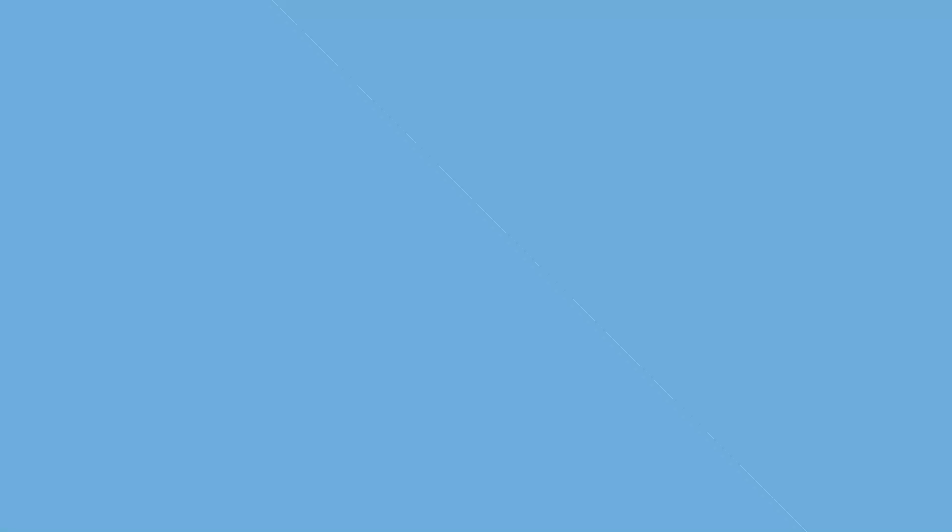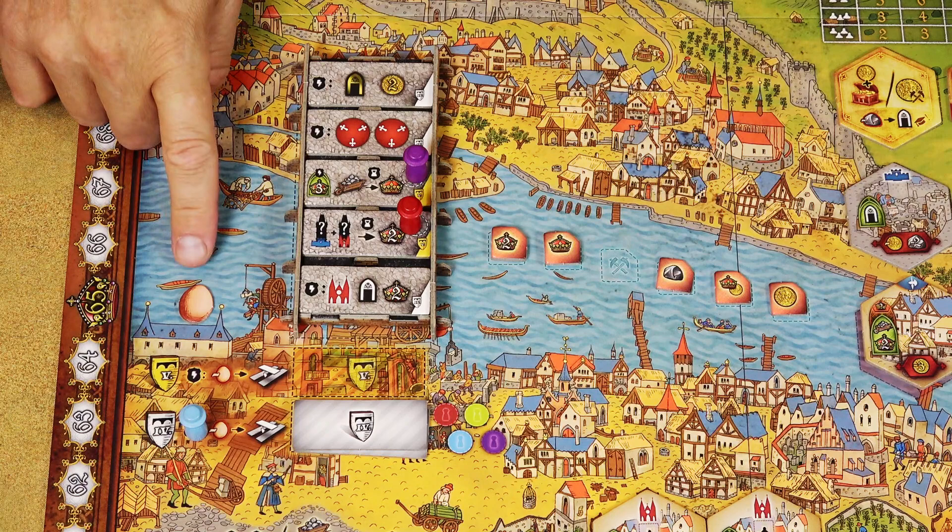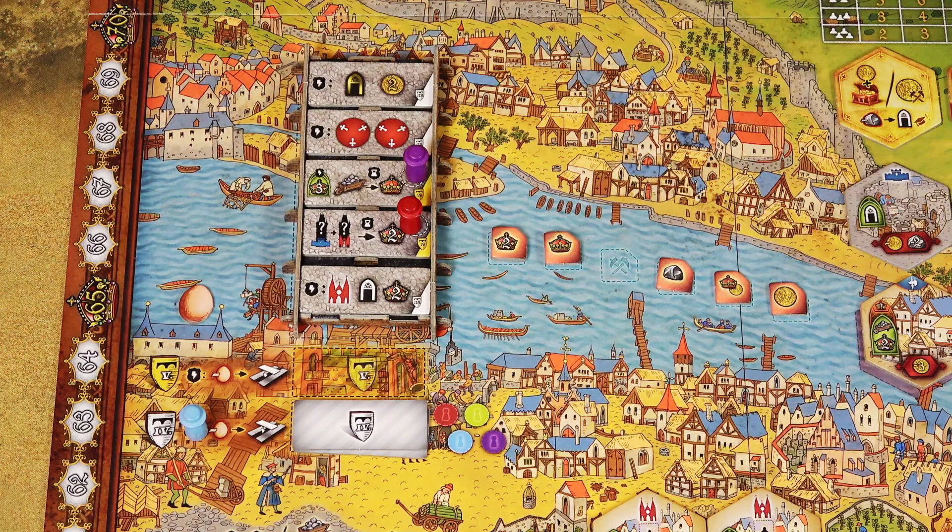You may wonder why eggs are a resource in the game and why they're needed to move to the fourth and fifth spaces. According to legend, eggs were an essential component of the mortar used to build the Charles Bridge. If that sounds like a strange decision — well, the Charles Bridge has been standing strong for over 600 years.